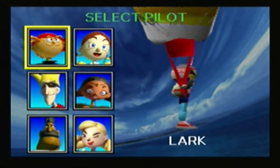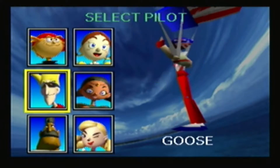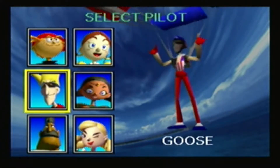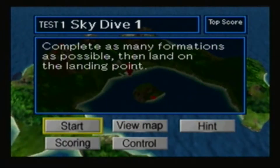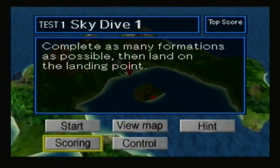I'll show my failed one and then I'll show the successful gold one or whatever, we'll see. We'll start off with Ibis, Crescent Island, and now we've got Skydive Test 1 — complete as many formations as possible and land on the landing point, simple enough. Scoring: half of them is formation, 30 points for landing accuracy and 20 for impact.